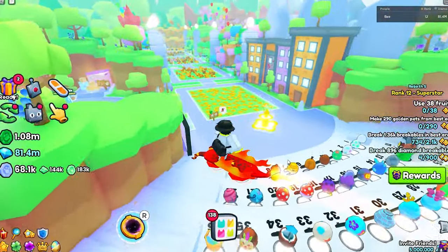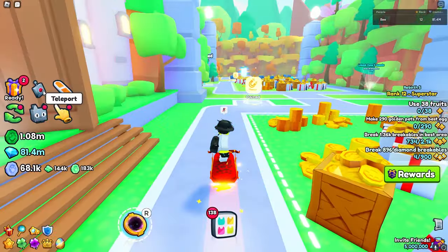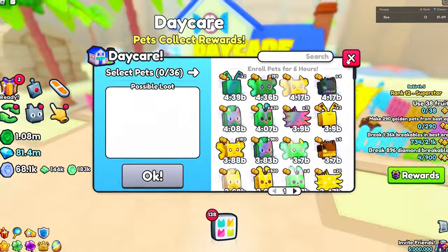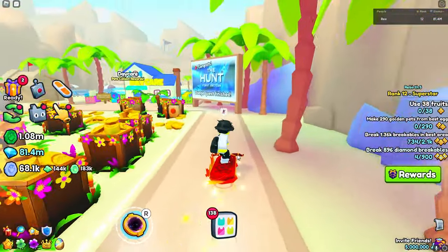For context, we need to go back in time to the original release of the game, which introduced the original daycare. If we head over to the daycare real quick — it's right here at the beach. You used to be able to put all types of pets in here: normal pets, as well as huge pets and titanic pets. But obviously, you can't do that anymore, and here's why.